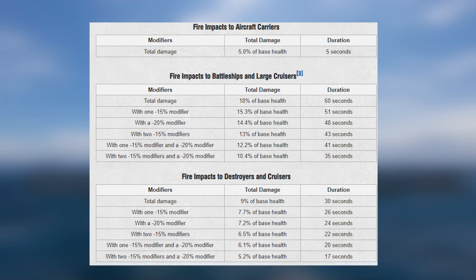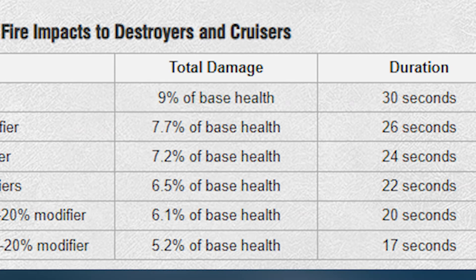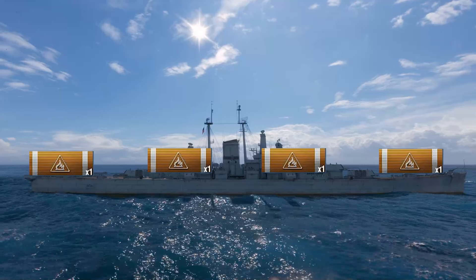HE shells can also cause fire. Fire does not saturate things like HE — it just deals damage equal to a percentage of the ship's health. As you can see on this graph, every single ship has a certain number of fire protection. The lower the number, the harder it is to set a fire. Each ship can have up to four fires — three or four for destroyers — one on the nose, one on the aft, and two in the midsection.